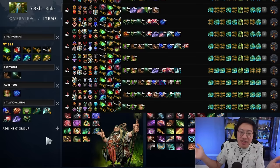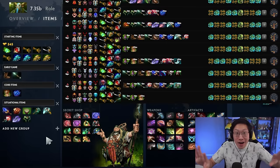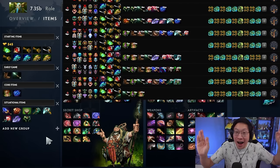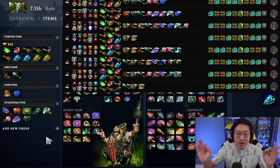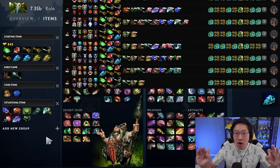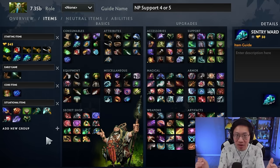Nature's Prophet just has very flexible itemization. If you think your team needs a specific item and you think you can build it, go ahead — it's literally that simple. Whether you need damage, lockdown, or auras, you can build it because you're going to be extremely farmed and already contribute a bunch with your base spells. Your items are just whatever the team needs for that game.